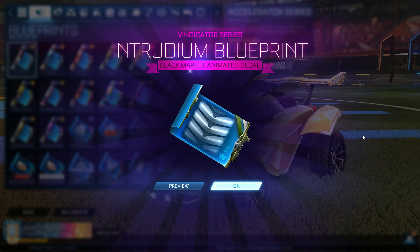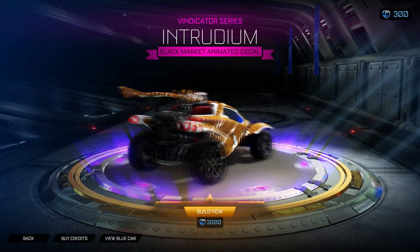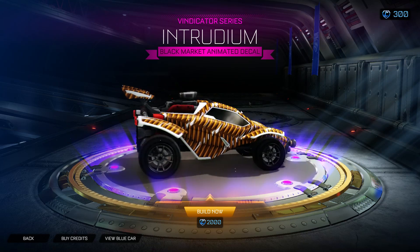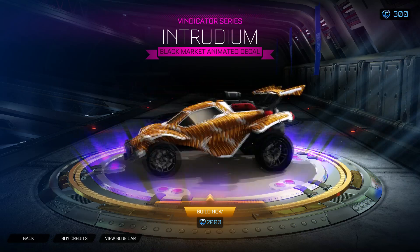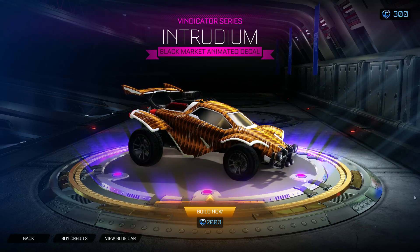As you can see, you get the blueprint for a black market from exotics. Who would have ever thought that you could trade up exotics for black markets? It's just a blueprint, though — I can definitely trade it. I'm glad it's finally here.